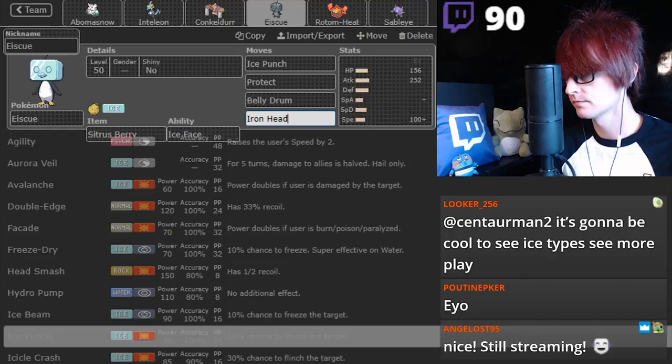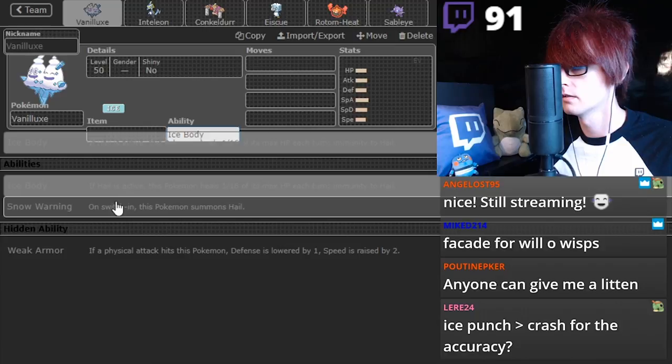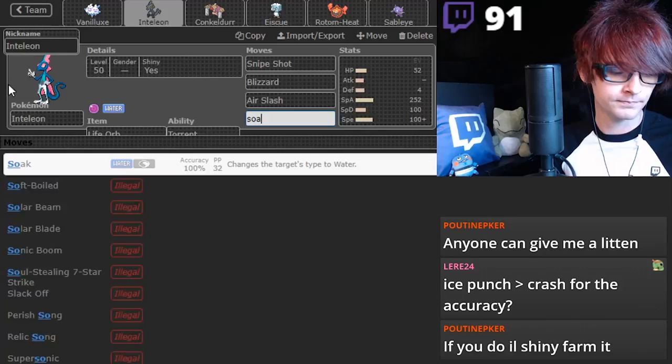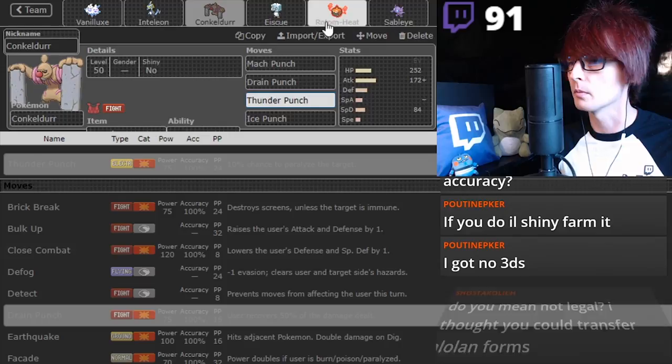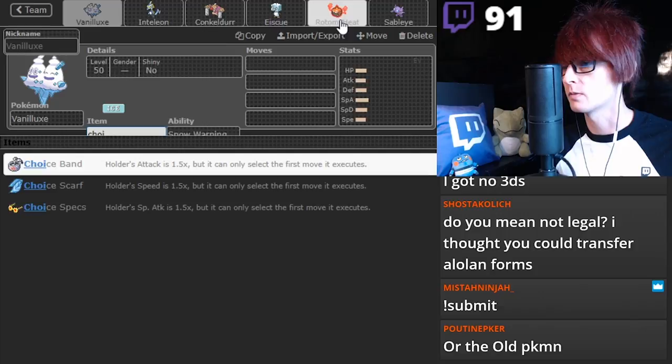Let's take back the Vanilluxe. I'm going to show you something sick. Snipe Shot, Blizzard, Air Slash. You're going to think this is really dumb, but you're going to start to see how the team's going to form from there. Thunder Punch. Electric Attack. Freeze Dry. I want Specs. Specs will be on Rotom. This guy will go Sash.